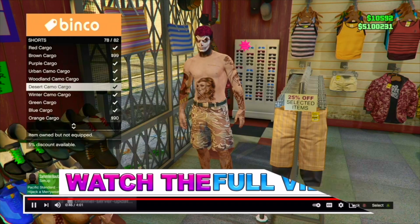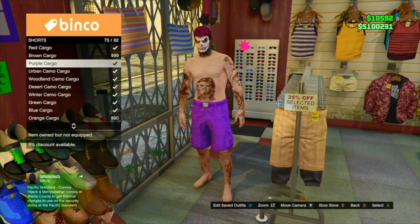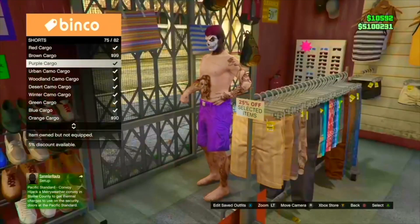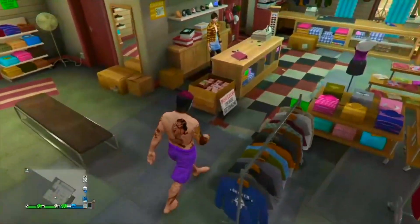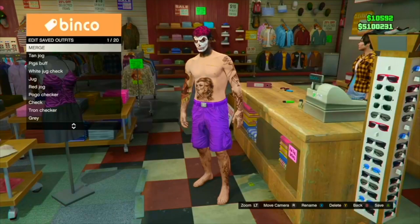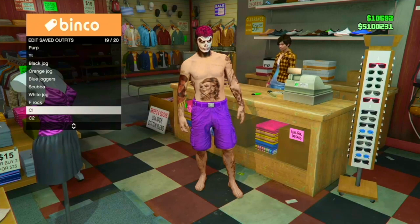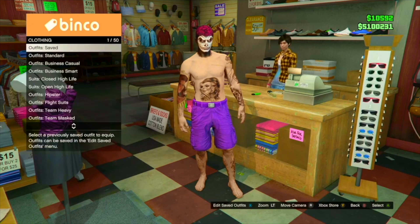I'll have a link down below to all the joggers components and lists, so make sure to go ahead and check that out so you can get the components for the joggers you want. Once you have the component joggers, go ahead and save it to your outfit slot. This has to be either your 20th or your 19th slot in order to do this. Once you have saved the outfit, go back and equip the joggers outfit you are going to be using.